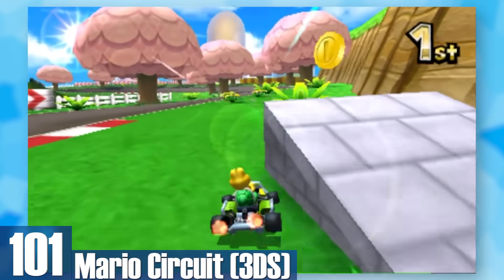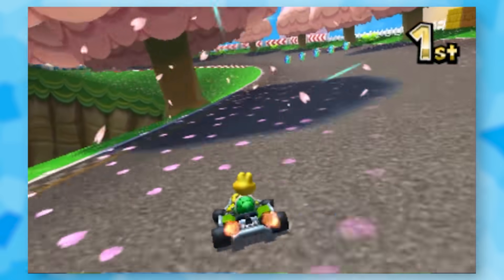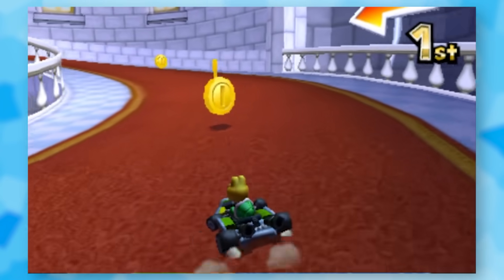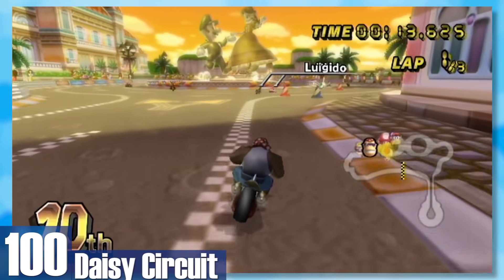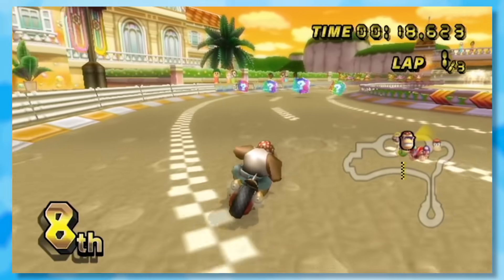101: 3DS Mario Circuit. For years I've wanted a track where you drive through Peach's Castle and enter levels like in Mario 64, and this circuit kind of does that. You drive through grassy plains but also through a portion of Peach's Castle, which is really cool. 100: Daisy Circuit. She finally has her moment to shine — with Luigi, considering there's a massive statue of them dancing. This track has some cool shortcuts and the orange palette has a transcendent feeling of romanticism.